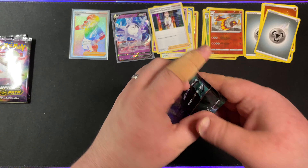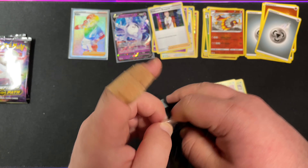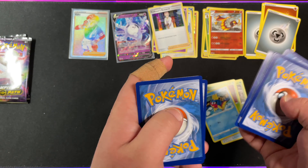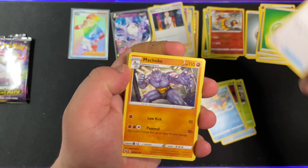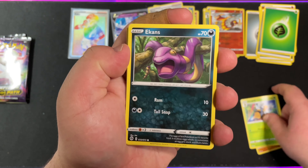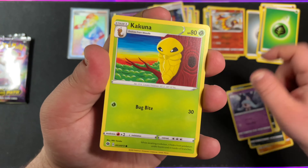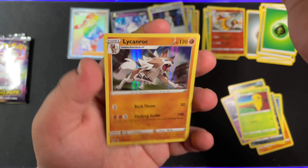On to the second Alcremie pack. We have Leaf Energy, Rotom Bike, Machoke, Beedrill, Ekans, Swablu, Inkay, Hatenna, Kakuna, Reverse Holo Rotom Phone, and Legendary Rock Holo.